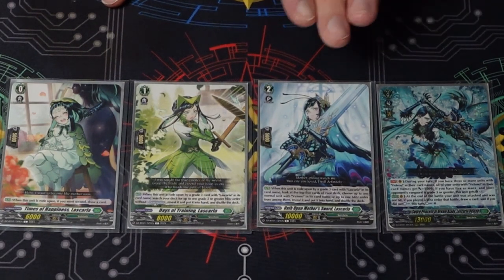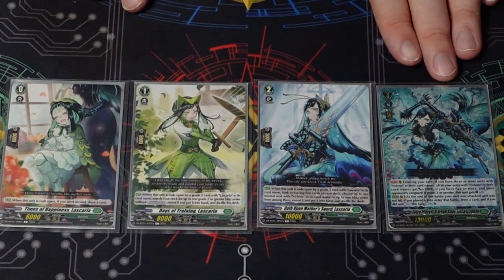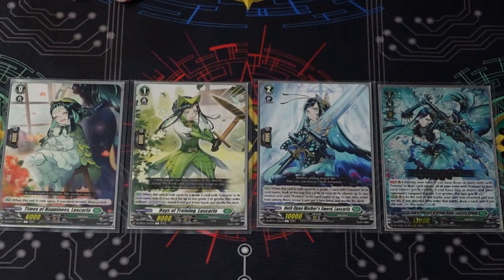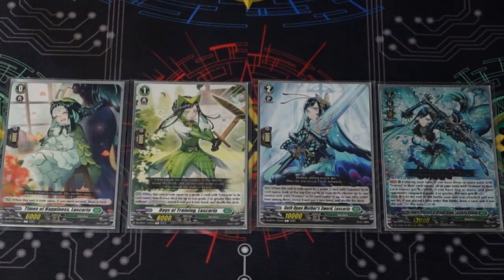The grade two, when ridden upon by a grade three with Lascaria in her name, lets you look at the top five cards of your deck and take either a normal unit with Vallino in its name or a blitz order and put it into your hand — no discard, completely free. It's a top five rather than a full deck search, so there's potential to whiff, but it's rare since most of your deck is Vallino units and blitz orders.